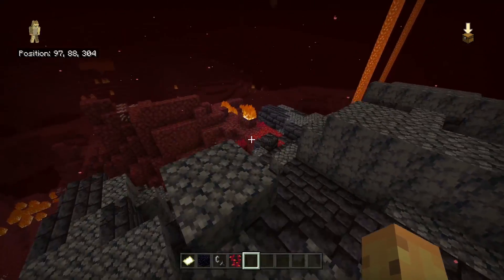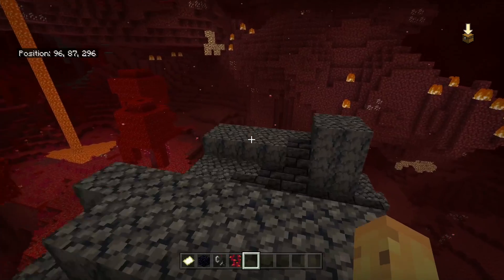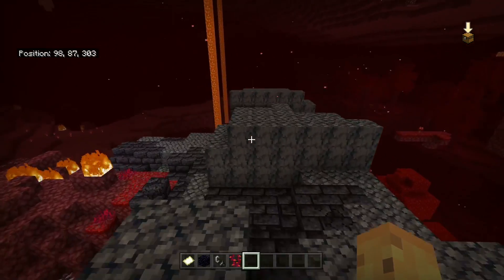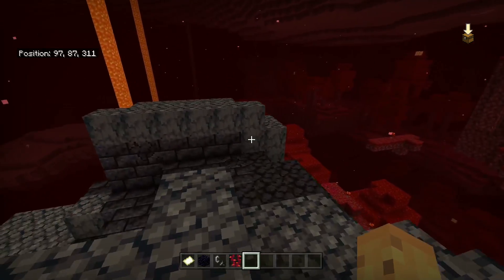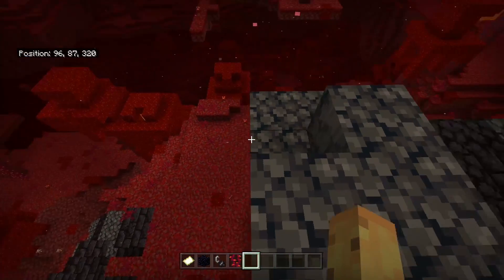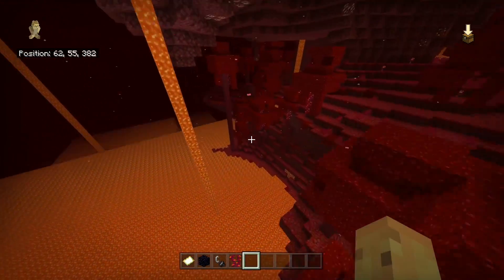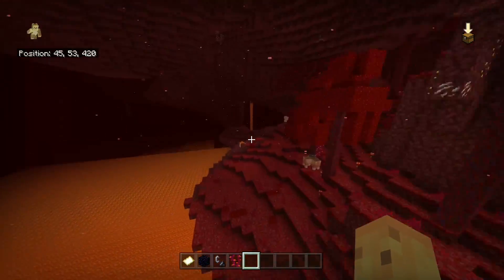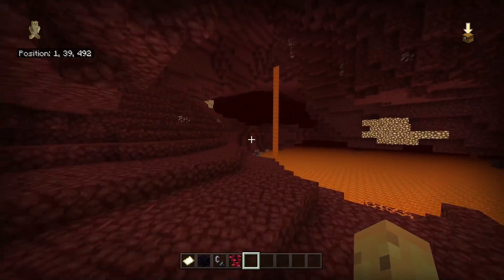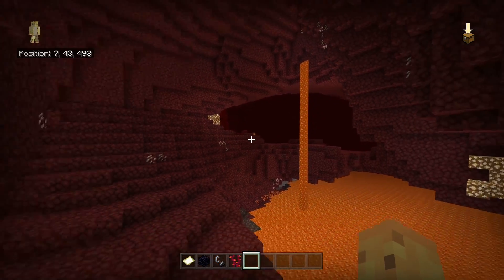The first piglin bastion is kind of the holdover bastion — the one you find on the way to the others. It's not quite as close to the others as I'd like, but it's still far closer to the next piglin bastion than you'd find on average. Piglin bastions can be 800 to 1000 blocks apart on some unlucky seeds — you can spend thousands of blocks searching for one. But here, you only have to head a couple hundred blocks to find another one.